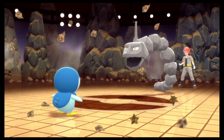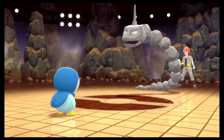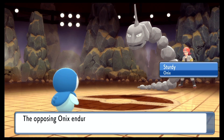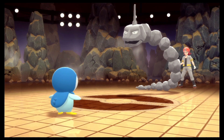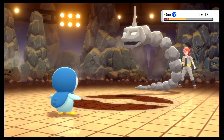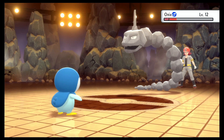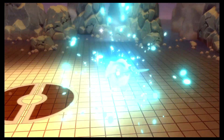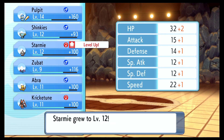I wonder what ability those other Pokemon had if they didn't have Sturdy. He used a Potion — Onix has a lot of HP, so that shouldn't fully heal it. Since it's not from full health, I think this Water Gun should still take it out. Yeah! Let's see — will your last Pokemon prove to be a challenge, though?